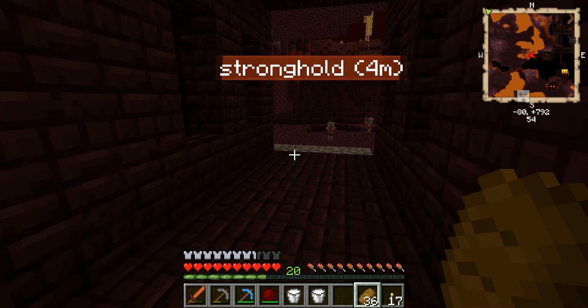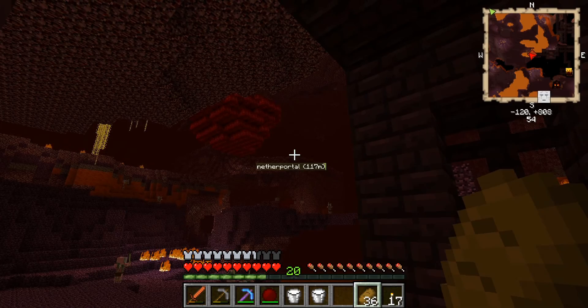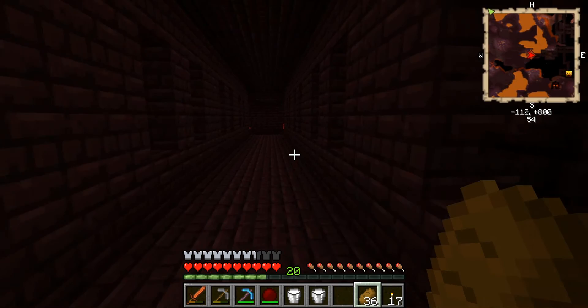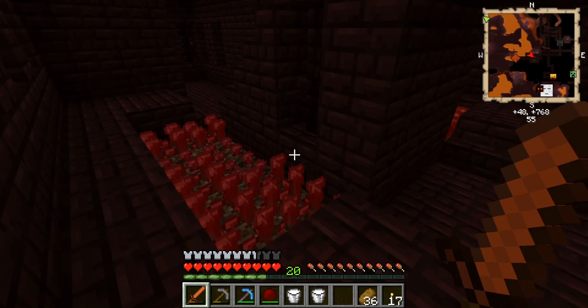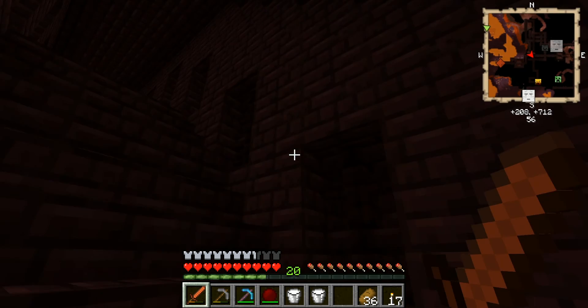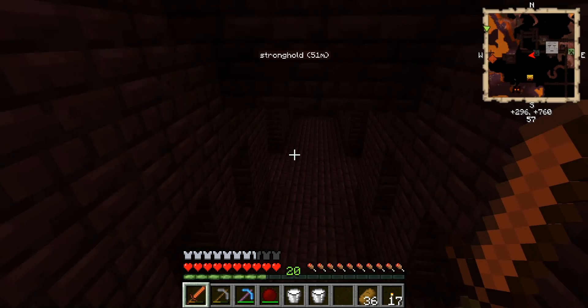I figured we'd end this episode by going to that stronghold we found. Our nether portal was up on that ridge and the stronghold was right down here. I died once trying to get 10 levels of experience but got all my stuff back. I got jumped by a couple spiders right outside my nether portal. I didn't really explore this stronghold — we got nether warts here, which is cool. I want to look for a blaze spawner.